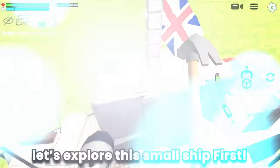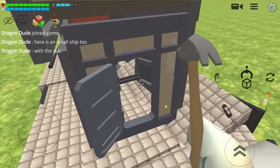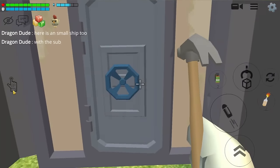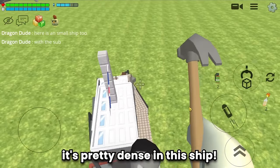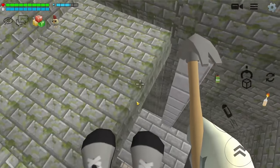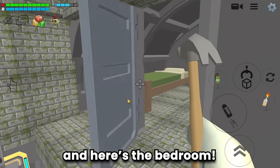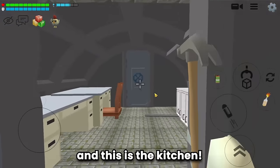Before the sub, let's explore the small ship first — this is awesome! I believe there's a jacuzzi — even though it's small, it's pretty packed. Let's explore the main building. There's a nice cabin and here's the bedroom.